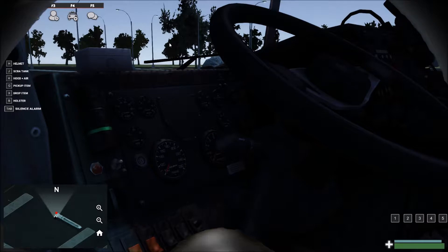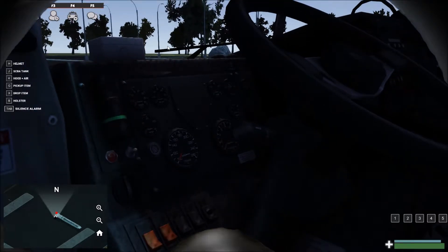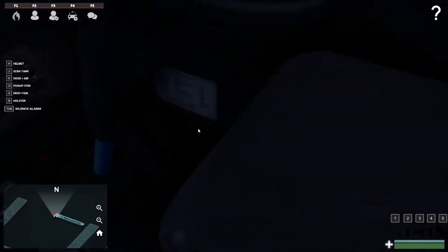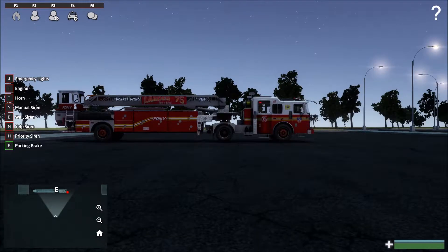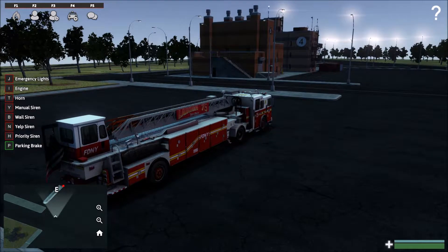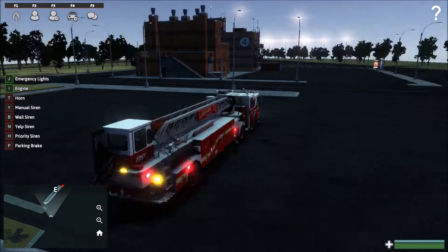I don't know if this thing's going to let me get in it, but oh my god, there we go — now we're in it! They bring up directions on the side that show me how to drive this thing. I waited so long for that. Take the parking brake off, hit J, turn on the lights.